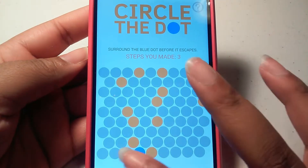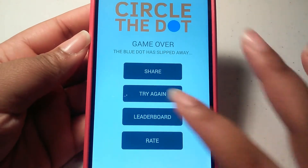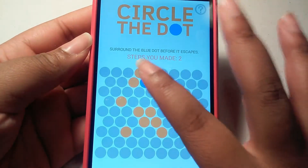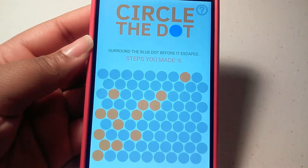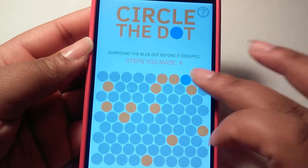Number three: Circle the Dots. The object of this game is to keep the blue dot inside the grid by placing orange dots around it to protect it. Each time you tap on the grid an orange dot appears. I haven't exactly caught the hang of this game — the most steps I've made before the blue dot escapes is six. I don't think that's too good of a score, but with practice I'm sure I would get better.